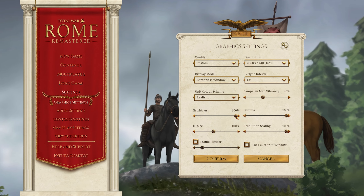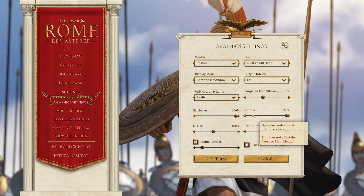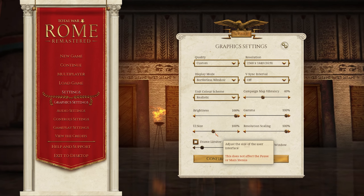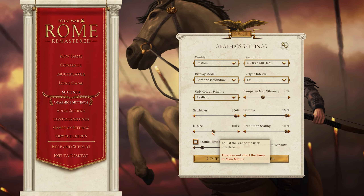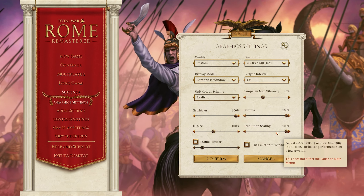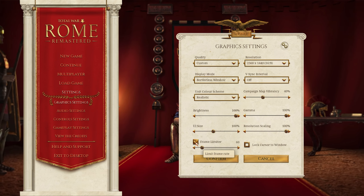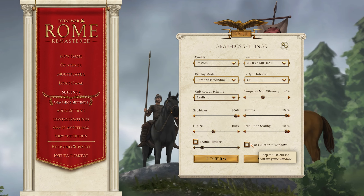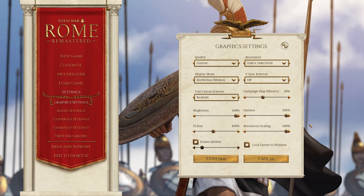Your other settings here are brightness and light exposure — we're keeping that at 100%. Gamma optimizes contrast and brightness for your monitor. Unit UI size is going to work on 1440P; I'm keeping it at 100% because it scales for resolution at 100% as well. If you wanted to, you could limit your frame rate. I'm not going to limit mine, but if you don't need anything beyond 60 FPS, you can limit it to 60 FPS.